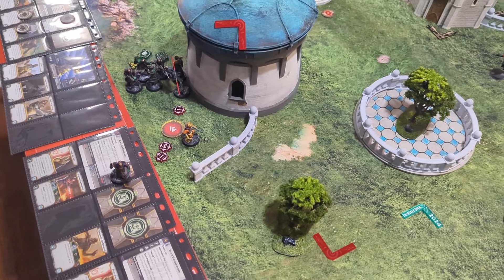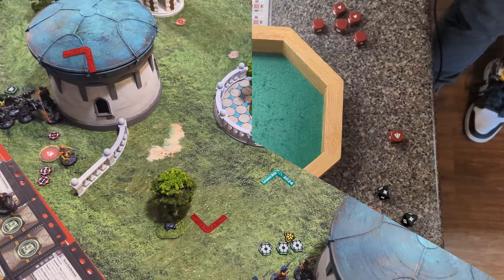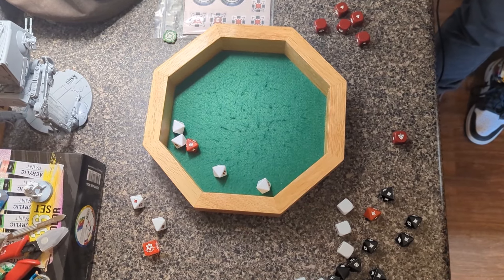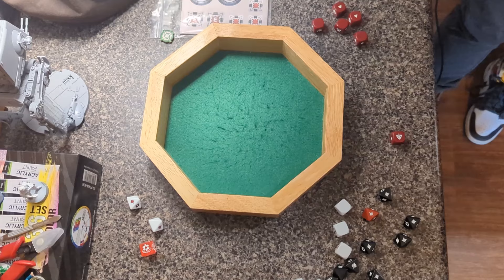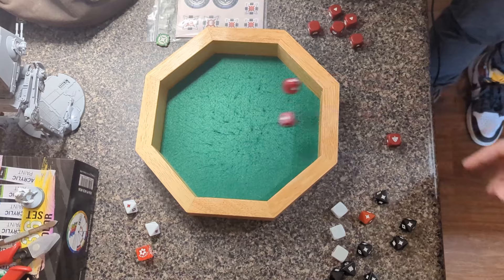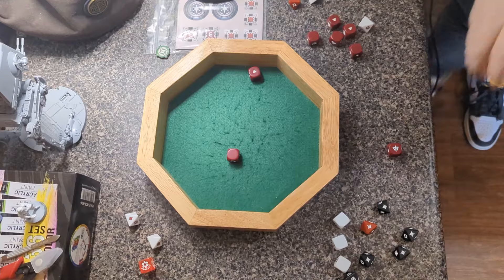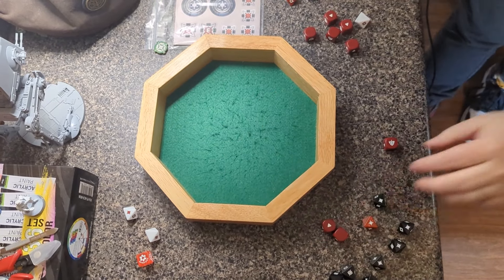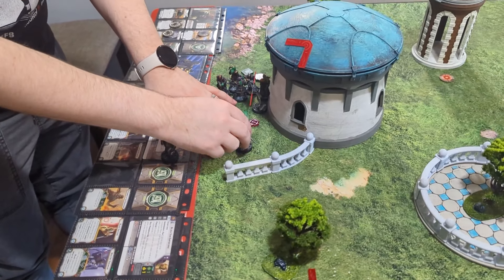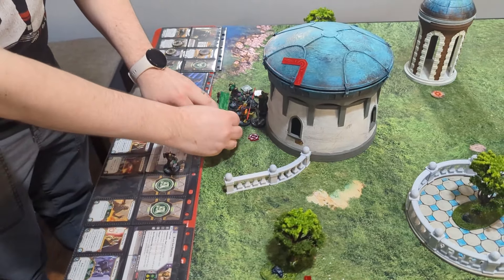Bosk is enraged — he's going to shoot twice into the Hostage Carrier and then move away. First attack: one crit, pierce one. Attacking again: two crits, pierce one. I'll block two — no you won't. That's suppression. He'll regenerate — he regenerates one wound. Moving as close as possible to Maul.